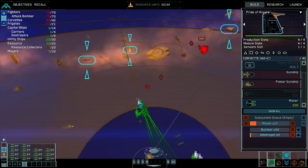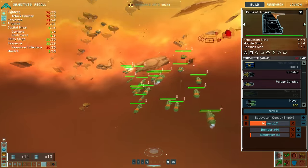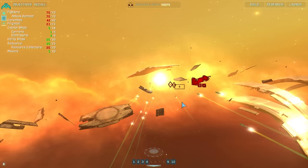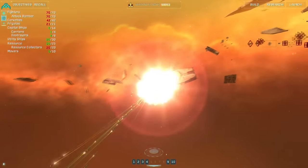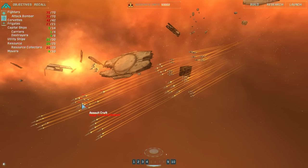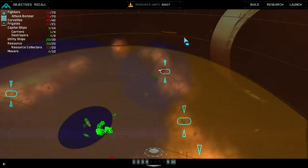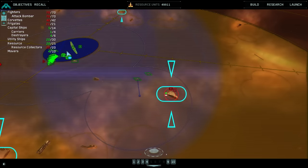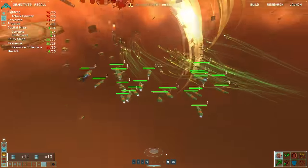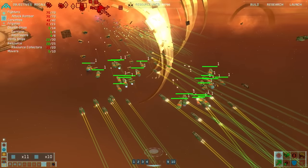This is actually kind of neat how all the missiles are going. They have a lot of assault craft. They're shielded — that's such bullshit. Attack complete, awaiting further orders. Mover complete — pretty good shit though. Oh, these are bombers. Why are bombers even in there?